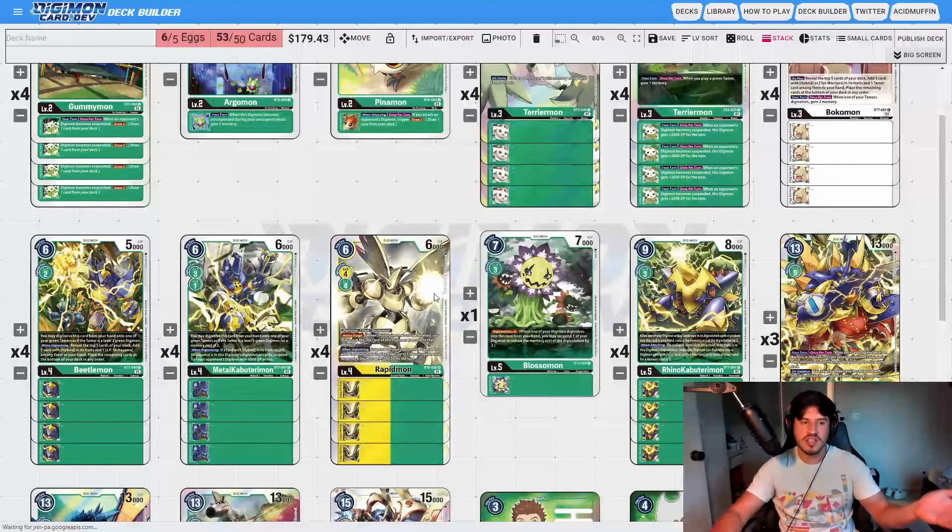We run one copy of Blossomon for Digisorption, allowing you to have that extra level 5 you may need, plus it enables some powerful Nidhogg plays. The Blossomon-Nidhogg combo is a very powerful play going all the way back to the BT-4 meta. For level 6s, I'm running three Ancient Beetles, one Nidhogg, and one Ancient Troymon. The reason for not running four Ancient Beetles is just space — if I could, I would. I choose one Nidhogg because in combination with Rapidmon, you can suspend any of your opponent's Digimon, climb to level 5, and then play Nidhogg to bounce their whole board — very powerful, especially with Blossomon out.